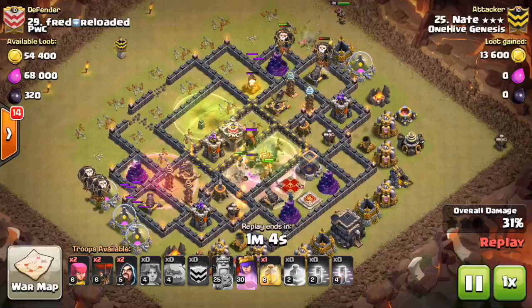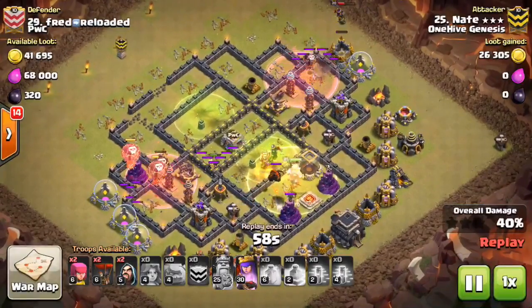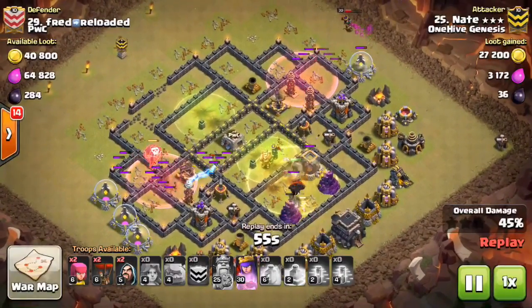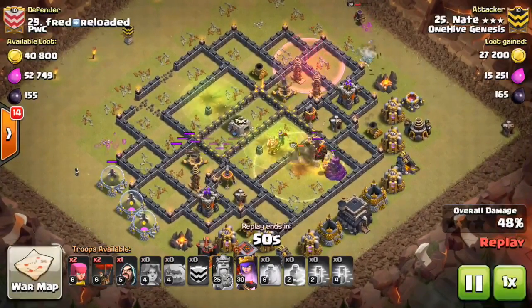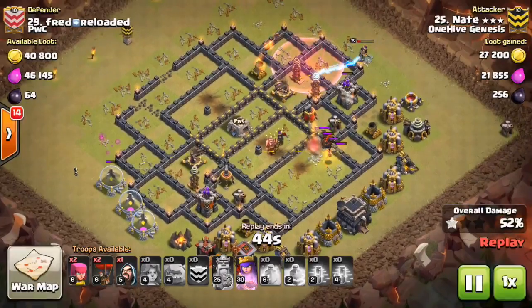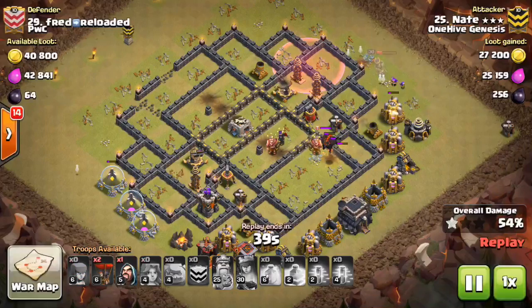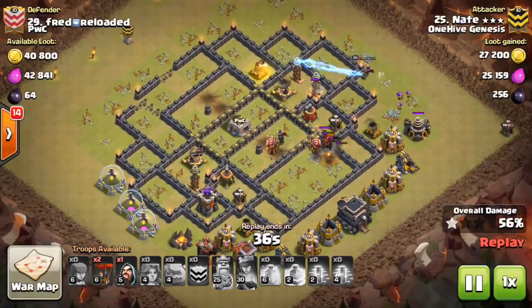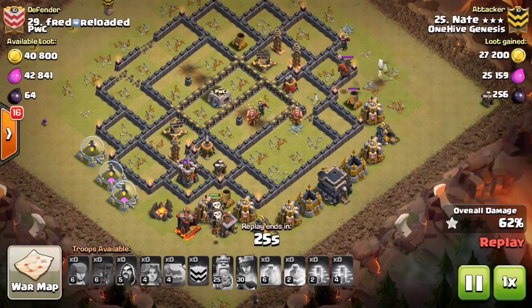All these attacks, the queen is not doing a whole lot, which is something you'll see is different in the fourth and final attack. But the balloons have the hastes, which will keep them moving. They actually get in there and get a few Teslas on the left side. But the Valks, even though they went down a little quicker than expected, still cut through the core of the base from one side to the other. But like every attack we've seen so far, those little Teslas off to the side are doing way too much damage to the balloons, and on each side those little areas are left up. Good try to Nate — maybe should have done a different plan.